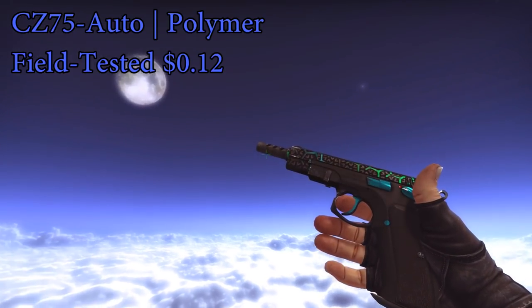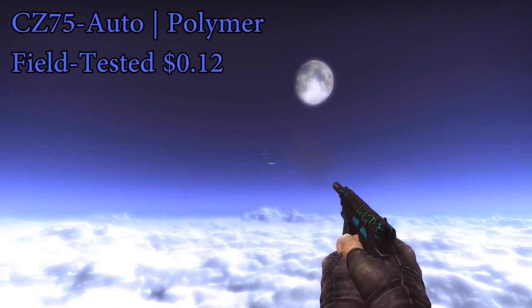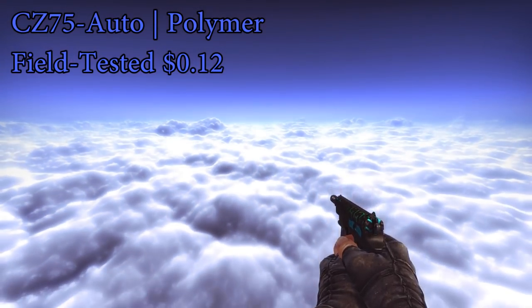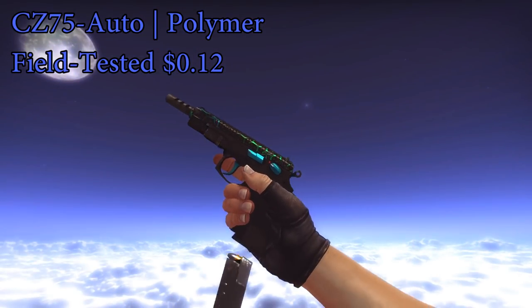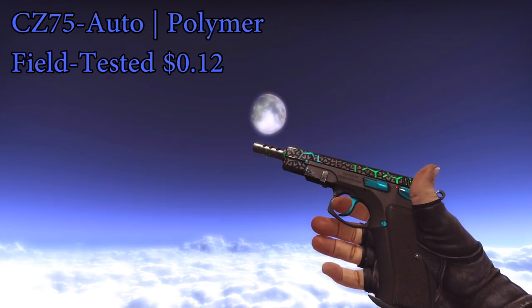The first skin in this video is the CZ Polymer. Definitely go for a field tested one — it's probably the best cheap CZ skin, and it's actually a newer skin as well. It's only $0.12 for a field tested one on OP skins, so I definitely recommend this for your CZ Auto skin.